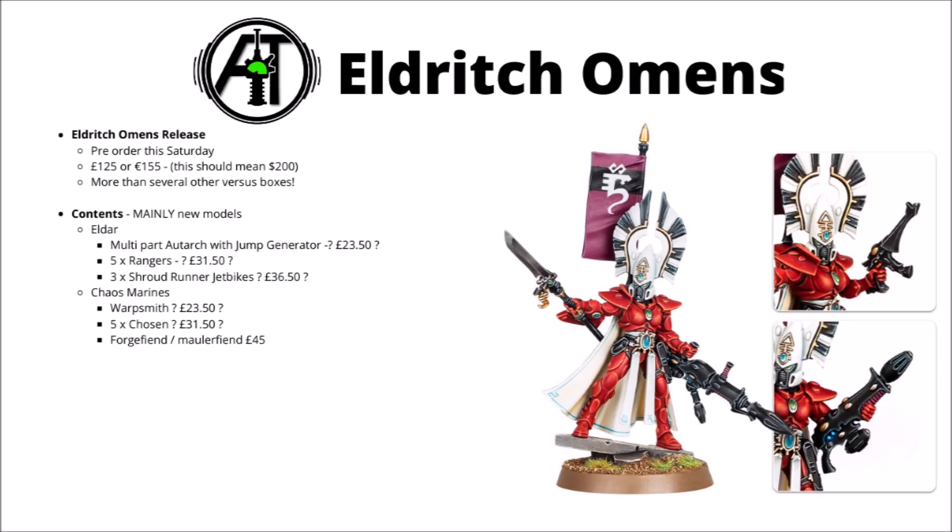On the Eldar side, you get a multi-part Autarch with a warp jump generator. I think this is one of the best HQ models they've released in a really long time — it looks great and comes with a really generous amount of options: a Reaper Launcher, Fusion Gun, Death Spinner, or Shuriken Pistol. You can either equip it with a warp generator or leave it off, with the option of a Power Sword or Star Glaive. They're quite likely to cost £23.50, the same as Games Workshop's other character models.